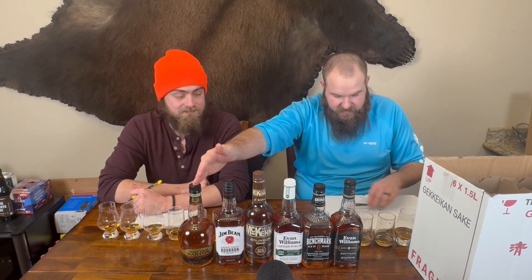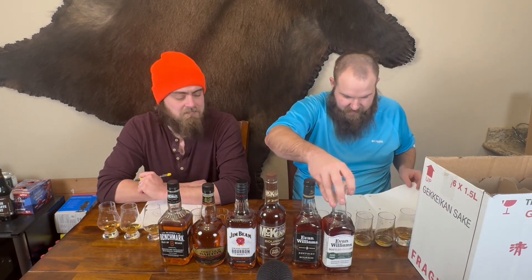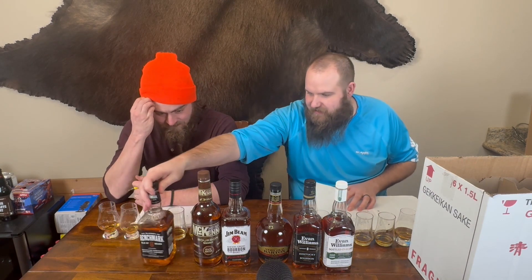Connor reveals his full order: first place Evan Williams White Label, second place Black Label, third place Very Old Barton, fourth place Jim Beam, fifth place Henry McKenna, sixth place Benchmark. Dylan was very impressed with the Evan Williams. Their tastes become more parallel the more expensive the bottle gets — this is as varied as their taste buds have gotten.